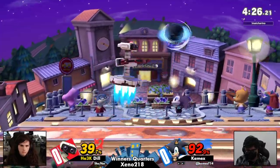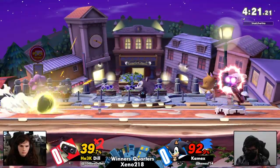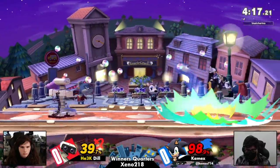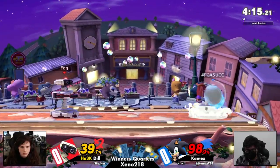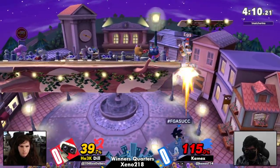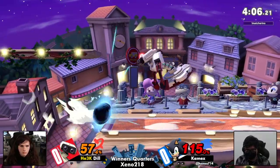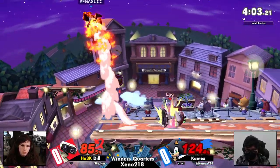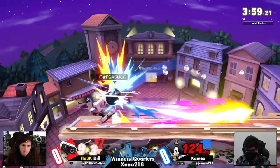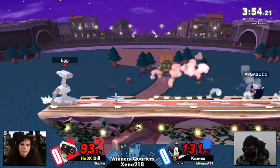That homing attack is built to harass that kind of recovery. I did not realize how uniquely qualified Sonic was to do these kinds of things, and Dill doesn't pick up a punish there. Gyro traps — nothing. Kamex turned around the spring so he could come up with that back air. That movement was good. He anticipated that Dill might try to pressure with an up air if he came down with spin dash, but no such luck.